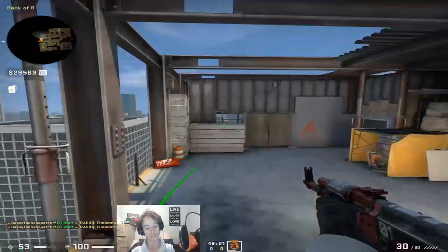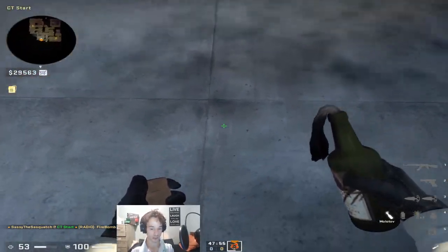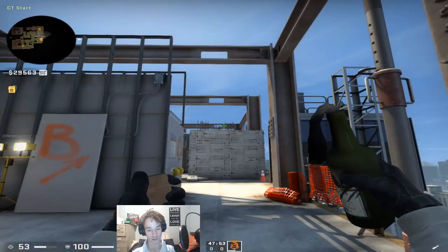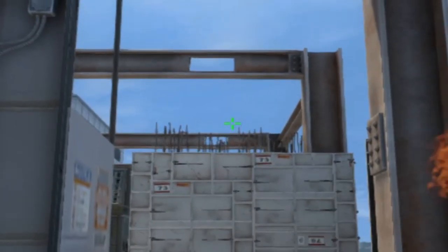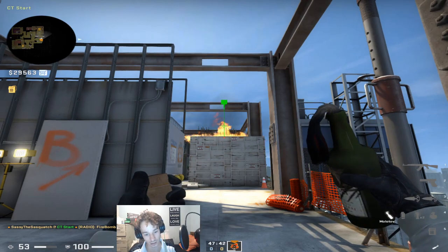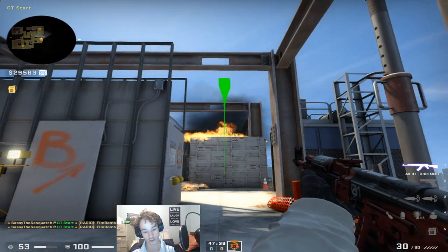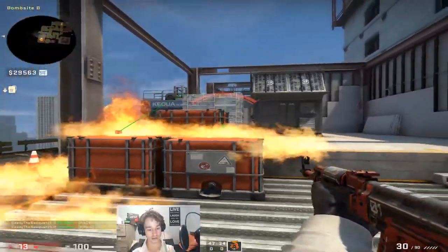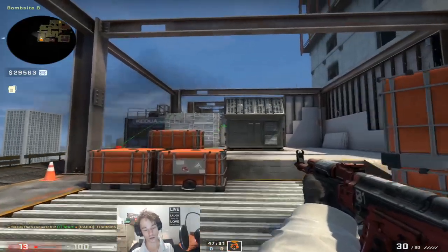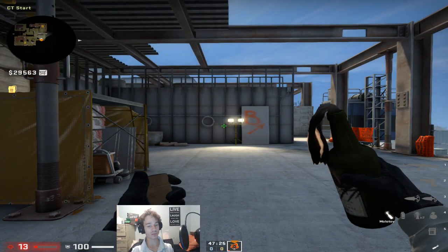Another molly you should know — you could probably find a better line-up than this, but come into this corner here and aim just above this line here, have your crosshair a bit above it, and just left-click throw. You need to go a little bit higher. Just like that, and that will molly off these boxes, making it hard for anyone playing there. Those are the main nades I know for this map.